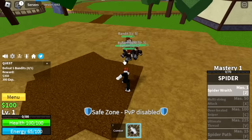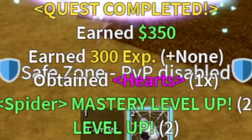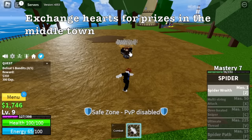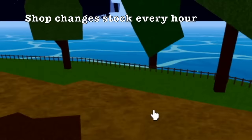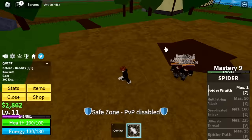First skill is Spider's Wrath. In addition to this new reworked fruit, there are hearts. As part of the event, you can exchange hearts for prizes in the middle town. The shop stock changes every hour, so make sure to check it as you might buy some legendary limited items. Some tips for grinding: make sure to hit the enemies from the top so that you won't need to lure again.